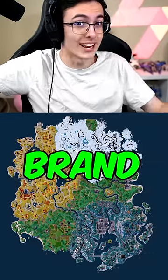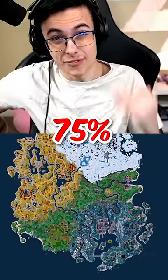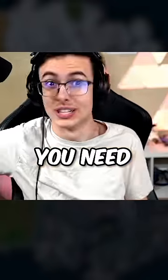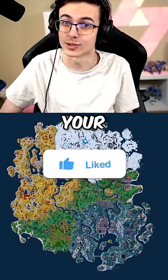Quickly, another nuke is about to strike the brand new Season 2 4-Day map, and you need to find a spot to hide. Keep in mind, over 75% of the map is going to be exploded, so you need to choose fast. Once you have your spot chosen, hit that like button on the side of your screen to lock it in.